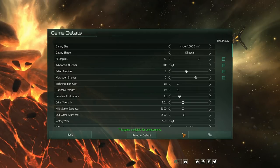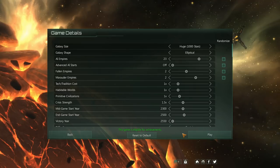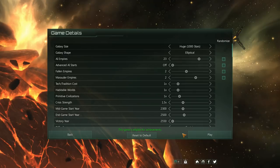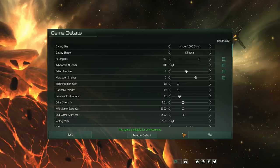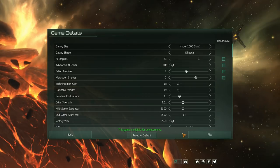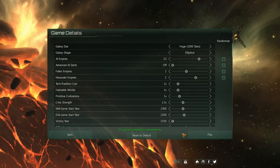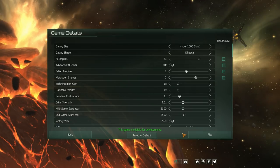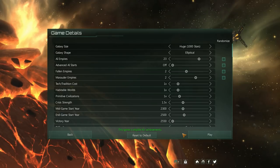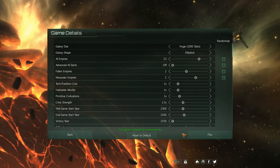There is a lot of space out in space — enough room to wiggle, to have some wiggle room, but not so far apart that nobody sees each other until mid game. I've turned off advanced AI starts, which you'll probably want off. That's where some AIs randomly get to start with a few extra techs and a few extra worlds under their belt, making them a little bit more dangerous until you can catch up to them. Probably not recommended for your first playthrough.